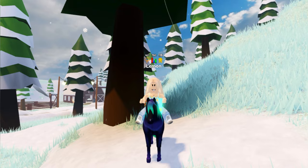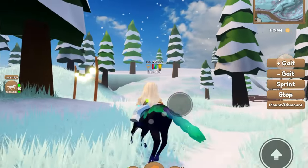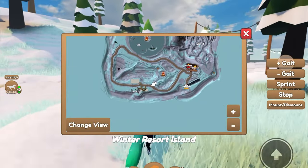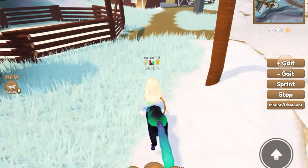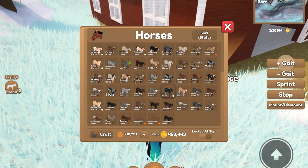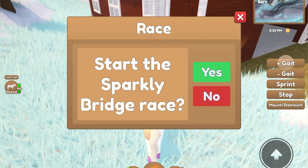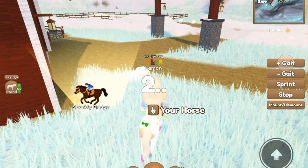The next way of getting golden snowflakes is by completing this race that is over here next to the barn. It is right here on the map, and there is a race there. You just want to complete that and you will have a chance of getting golden snowflakes when you finish. You won't get it every time, but you can get some. It is the Sparkly Bridge Race, so I'm going to go ahead and do that real quick.